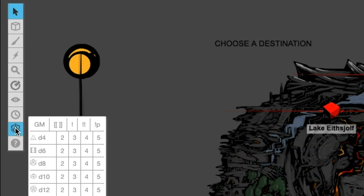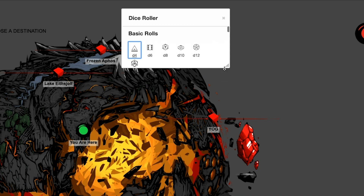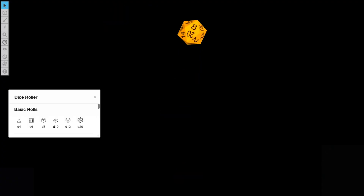Go in, and on the left you can see that dice icon. Click it, adjust your window, and you're ready to roll dice just by clicking the dice you want. That's it.